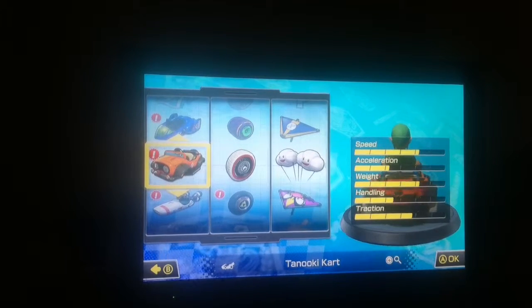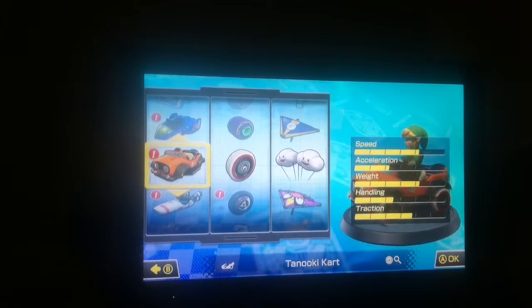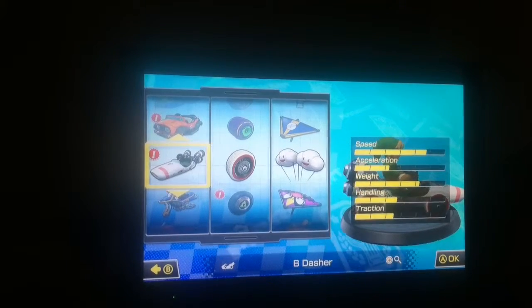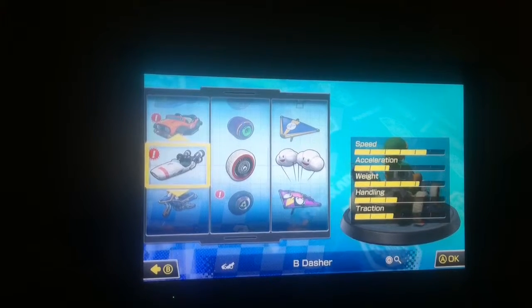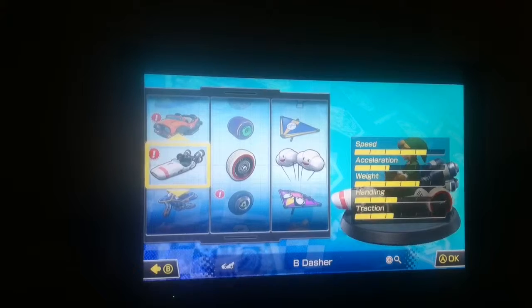The Tanuki Kart is pretty fast, with really horrible acceleration but really good traction - that's interesting. And the B-Dasher - holy crap, this thing is fast, but low acceleration, really heavy, not much traction, so really hard to control, but it's gonna be really fast.